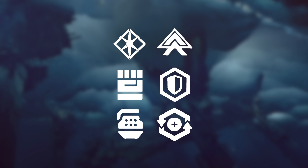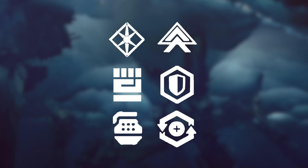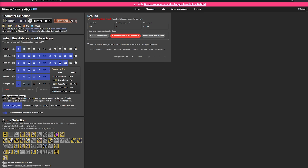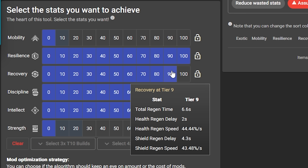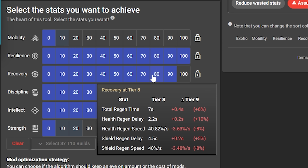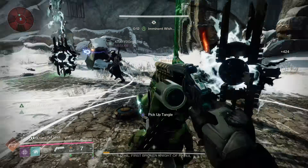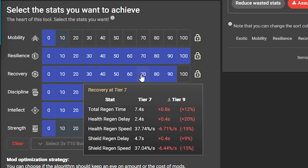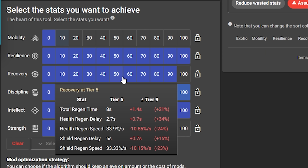There's a very common myth that stat tiers have diminishing returns as you get higher and higher in any given stat. This is often true, but not always — for example, the difference between 9 and 10 resilience is much greater than the difference between 8 and 9. Other players may believe each stat tier provides the same bonus, but as you can see on D2 Armor Picker, they are very different and some stat tiers are simply better than others.